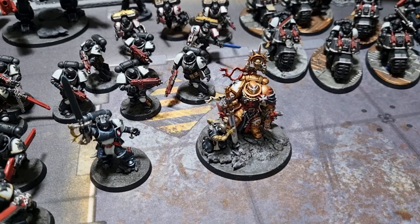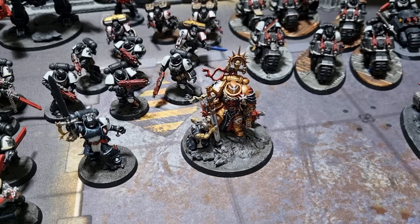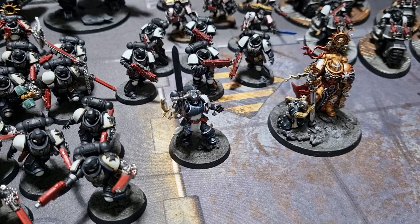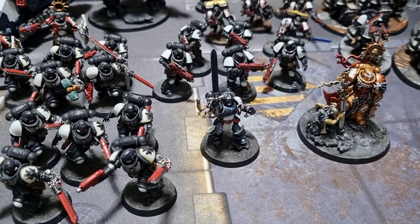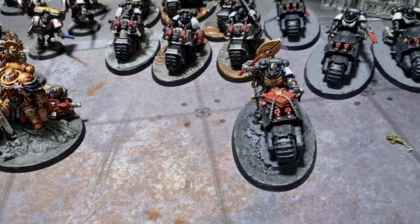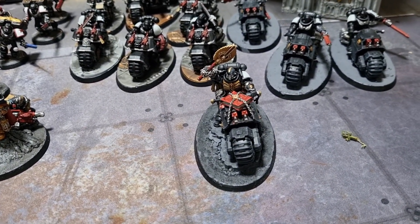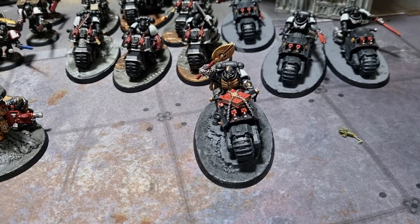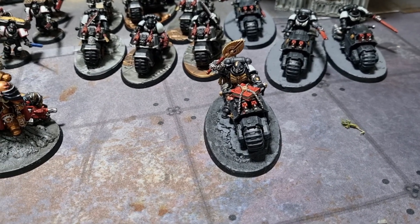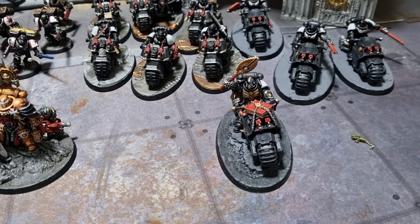Helbrecht is leading the force as the Warlord with the Frontline Commander Warlord trait, and he's stock. To the left of him we have the Emperor's Champion, also stock. On the right-hand side we have a Primaris Bike Chaplain with Tenhauser's Bones as a relic, upgraded to Master of Sanctity, carrying Fervour of Devotion and Divine Protection as his two litanies.